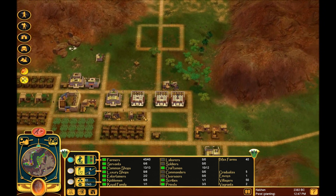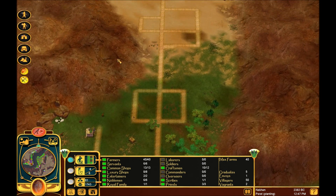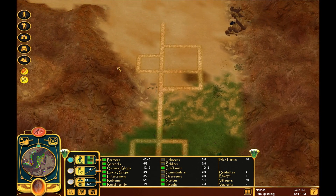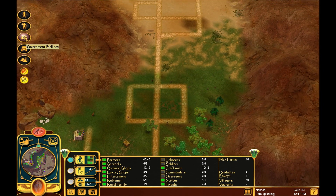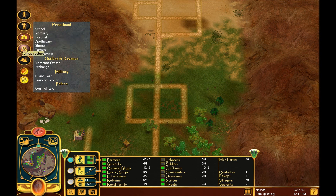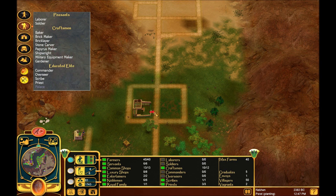Where I'm going to put the soldiers is a little bit farther away from the shopkeepers and the common shops than I normally like to do, but we'll have to work with it. So the first thing you want to make sure you have - if you go into Government Homes, we want to set up Military Equipment Makers. We're going to need four of them: two making weapons, two making armor.